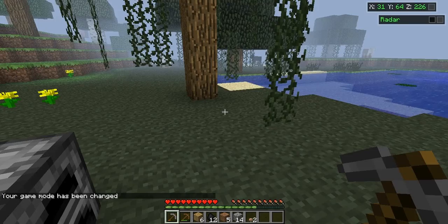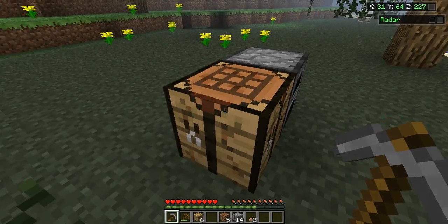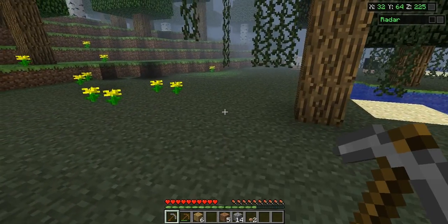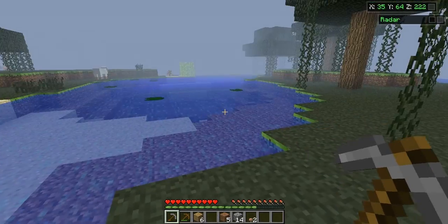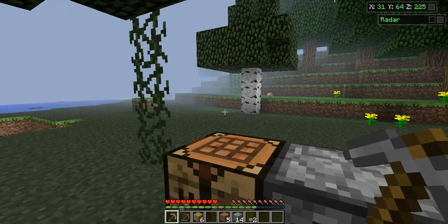Now that we have coal, you want to right-click the furnace and put the coal down here. What this allows us to do — you can also use wood, but coal is more effective — is to cook food to fill up our hunger bars. Plus, we can also get iron and smelt the iron ore to make iron tools.